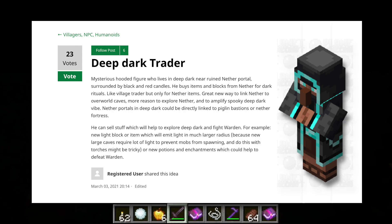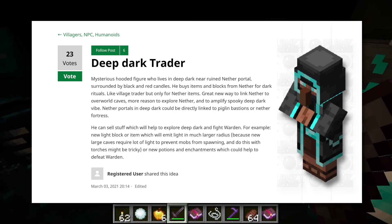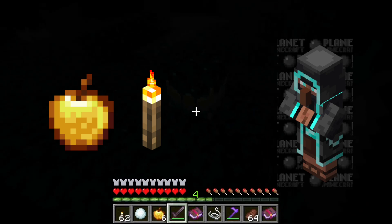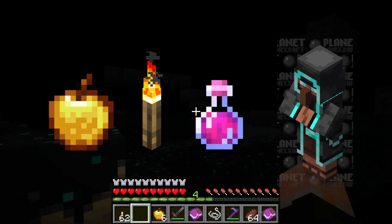Of course you and I are going to go to the deep dark out of curiosity, but what if there were better reasons — and that's where the deep dark trader comes in. A mysterious hooded figure who lives in the deep dark and functions kind of like a reverse wandering trader. Instead of buying overworld items in exchange for emeralds, maybe he could buy your rarer deep dark items in exchange for things that help you deal with the warden, like food, light, or potions.